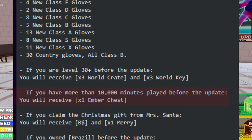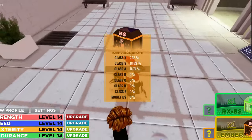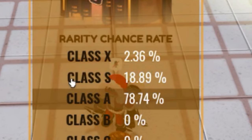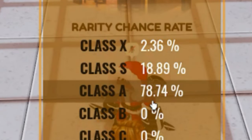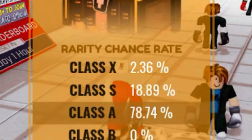If you have more than 10,000 minutes played before the update, you will receive 1 ember chest. Let me see the parity chance rate: Class X 2.36%, Class S 18.89%, and Class A 78.74%. There is a chance to get a Class X glove for free.